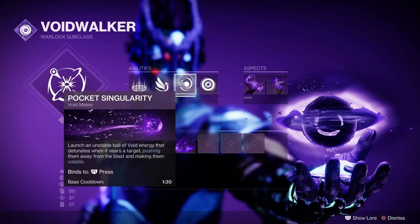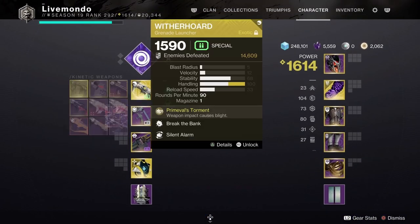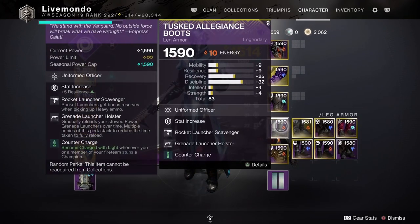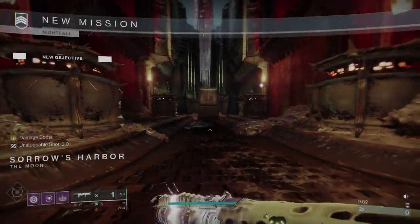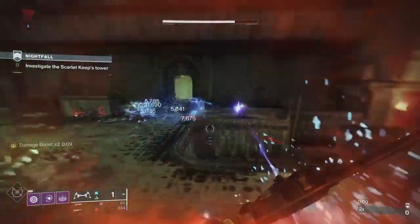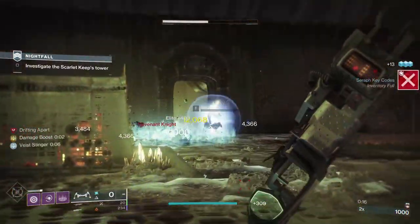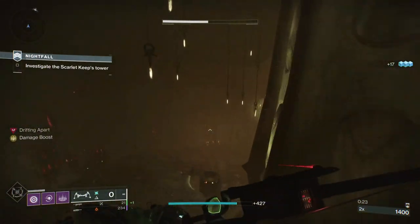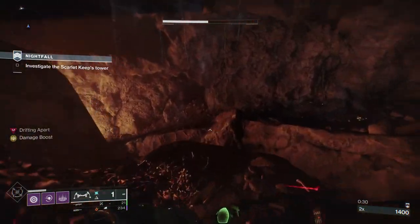I'm doing it on Voidwalker. I'm going to be using Witherhorde for Unstoppable and really good frag tier. I'm going to be using the Tripwire Canary for Anti-Barrier and Fixed Odds. All aspects, fragments, mods and all the rest of it are shown here in the video — you can pause and have a look at the setup I'm using. The idea of using the Tripwire Canary, which is this season's bow, with Explosive Payload on it, is because you do a 25% additional arc burn in this strike, so this will be able to do decent damage to the Red Bar adds while breaking a lot of shields for the Knights.